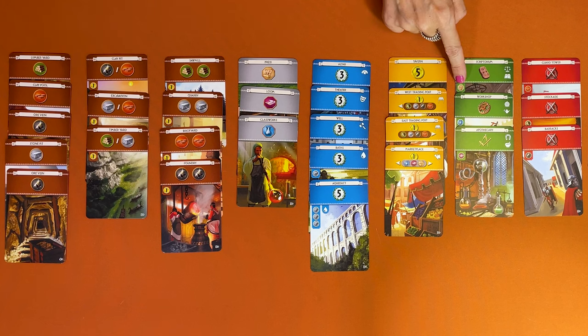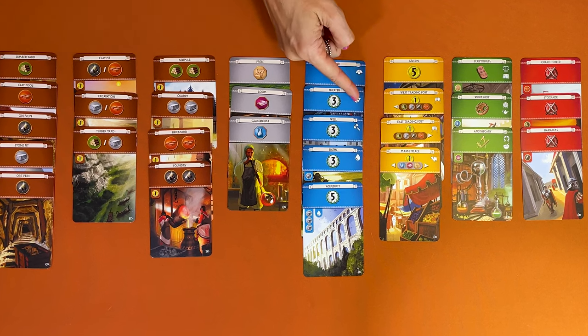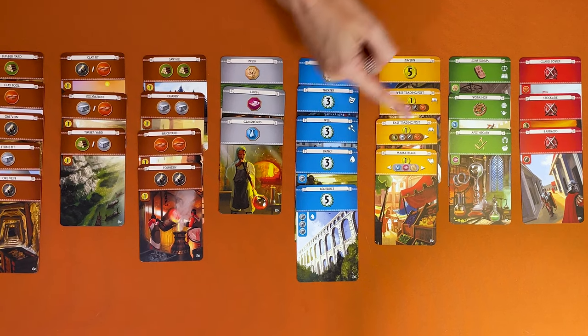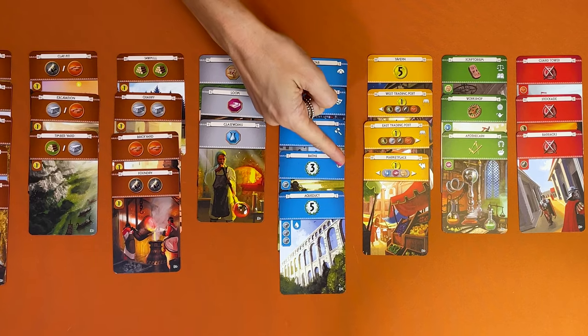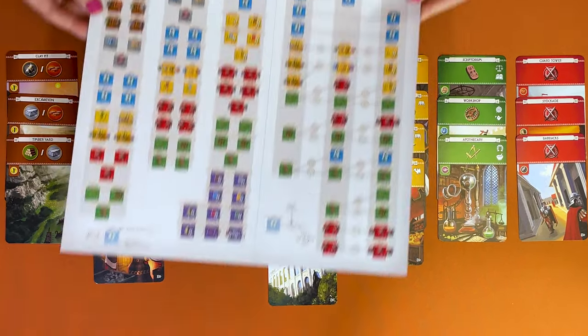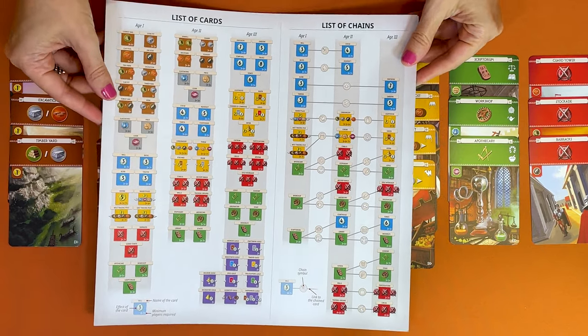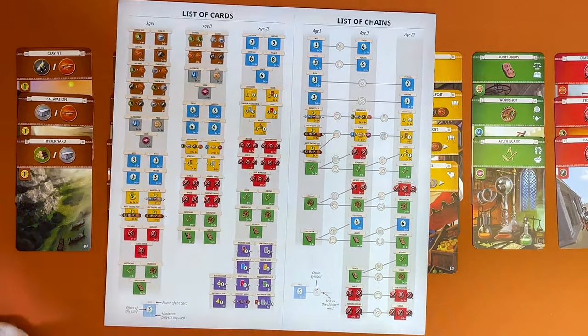On the left of each card is the cost. If it's empty, the card is free; otherwise you need to produce that good or pay its cost. Also, some buildings will give you free access to buildings in the next stage — that's shown by a symbol in the top right corner. Buildings you can get from earlier ages also have this symbol on the left near the resources required. These can be very powerful. To see which buildings give access to more buildings, check the chart provided.